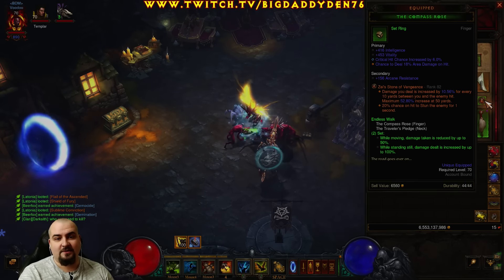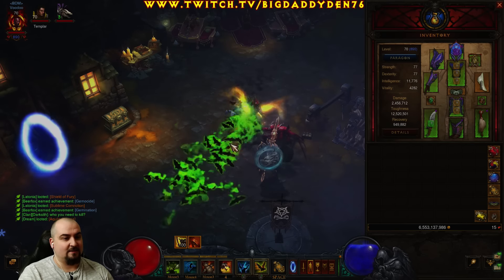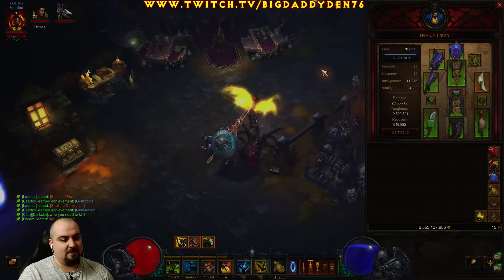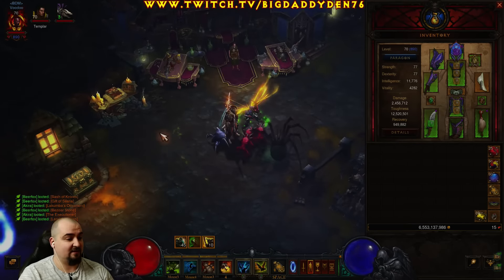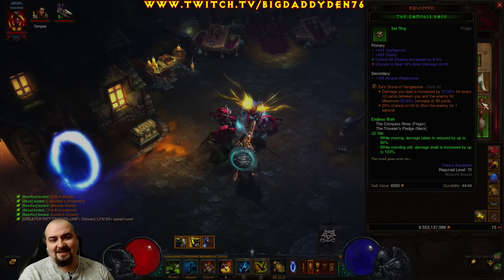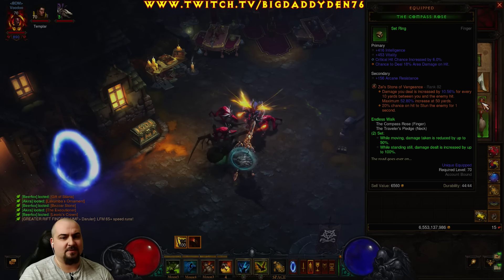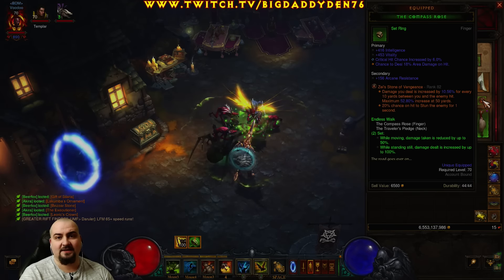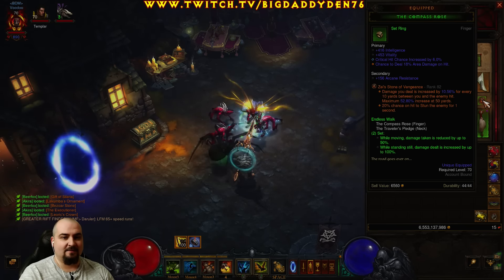The Compass Rose — as usual you want to use the Endless Walk set. Basically when you stand still you get the damage buff, so when you chain your Firebats that's going to get extra might. And when you move in you get 50% damage reduction. That with Leeching Beasts keeps you nice and alive — I've only got 600k HP at the moment. The next gem is Zei's Stone of Vengeance — damage you deal is increased by X percent for every 10 yards between you and the enemy hit. So basically the further the mob away from you that's DOT'd, the harder it's hit by Zei's Stone of Vengeance. It also stuns as well, which is nice. It's the best bet for the build after lots of testing.